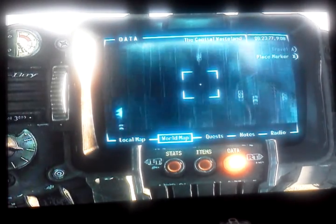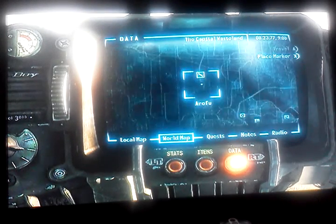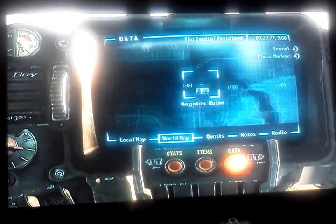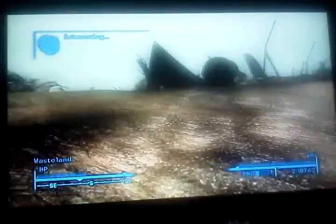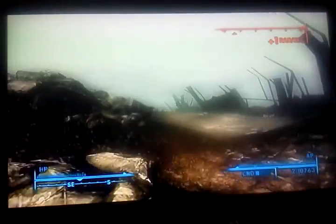I've decided to go after the experimental MIRV just a bit, grab a couple of the thingies. First thing, I'm going to teleport over to Megaton Ruins, the closest area on the map. We're going to be looking for things called Keller Family Transcripts — there's five of them. If you get all five, it's a key that leads to the experimental MIRV, which is a unique Fat Man, as I mentioned before.